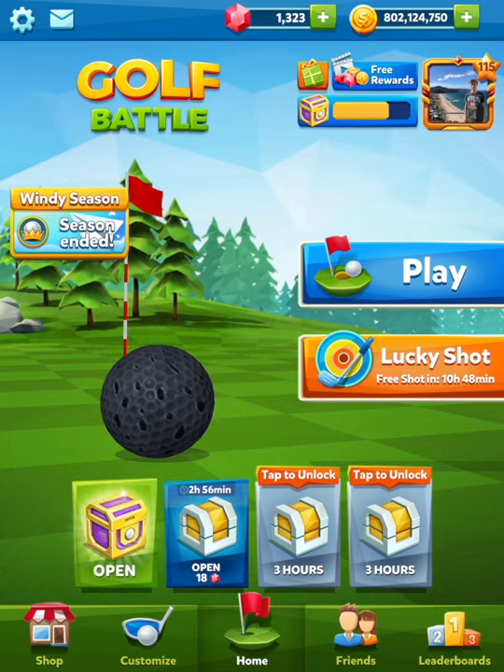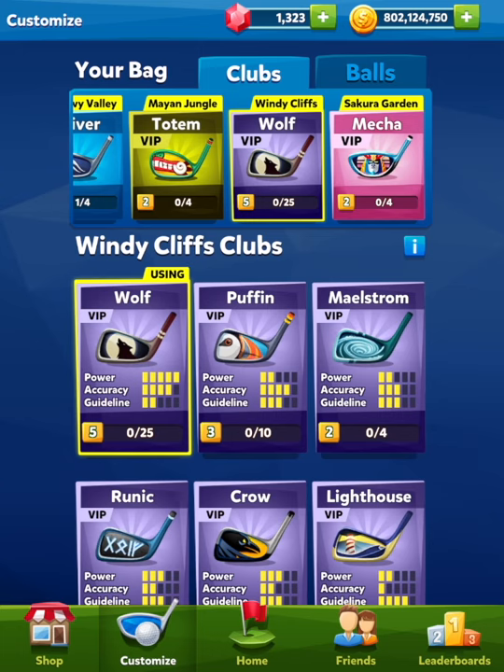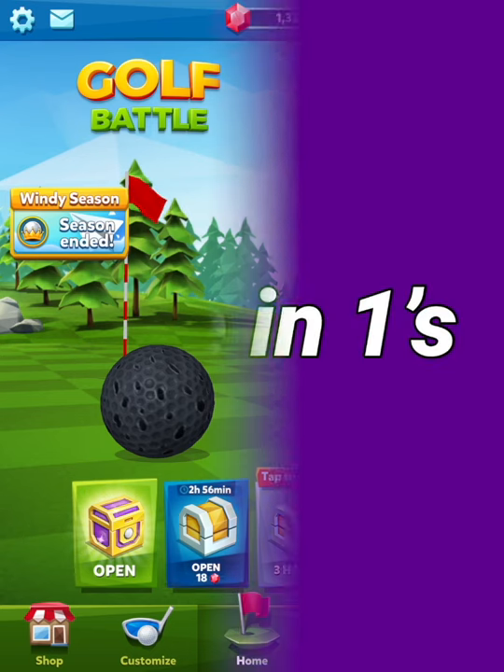Hey guys, welcome back. We've got another Windy Close shortcuts video for you today. This time we'll be using a five power club — the Wolf, five power, four accuracy, and two guideline at level five. So this one's for the elitists, but should be fun to watch even if you don't have a five power club.